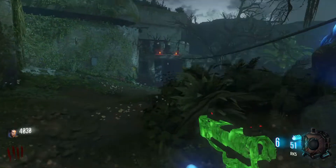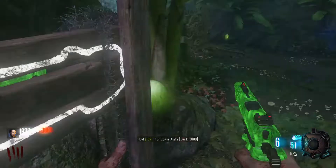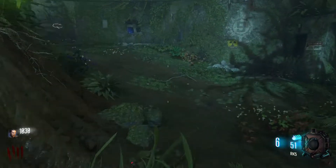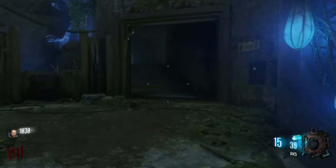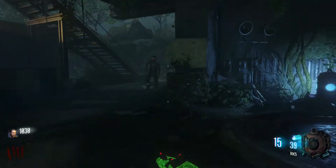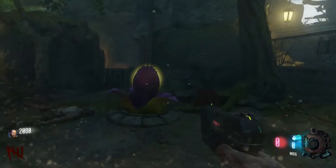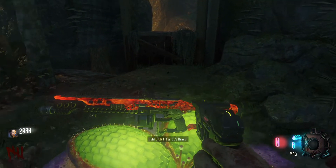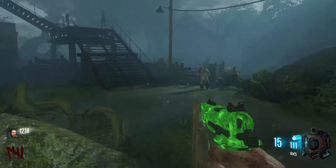Another thing I like doing in the early game is grabbing the Bowie knife. I find it's helpful because it helps with slashing the webs — makes it a little faster — and also I can rack up a bunch of points, because you need points on Zetsubo. I'm going to open this other reward plant real quick to see if we can grab anything. Oh, brekkie — that's actually really nice.